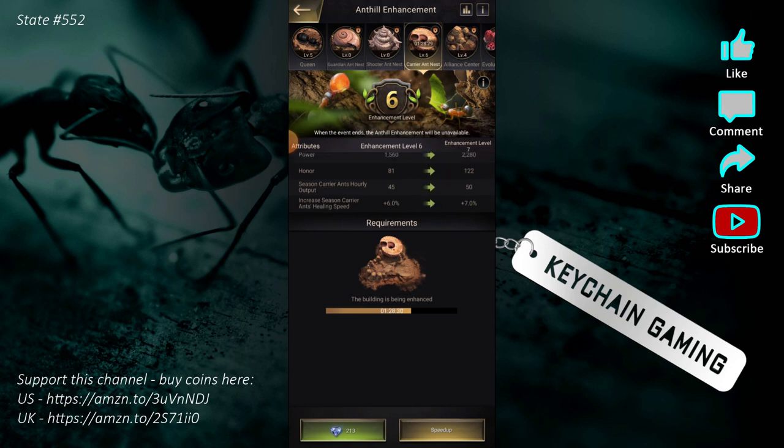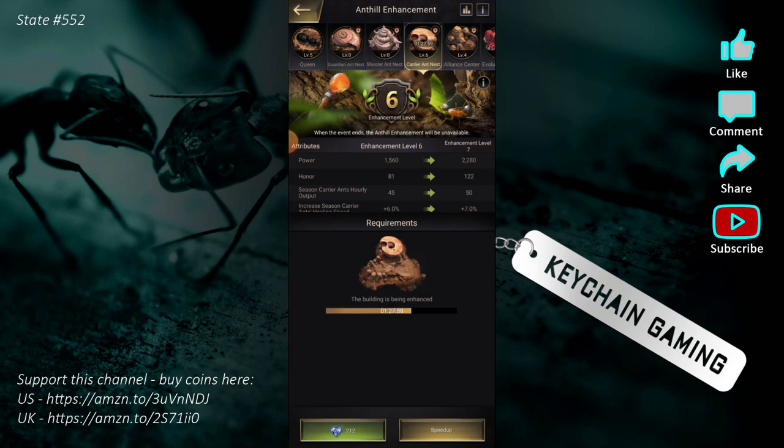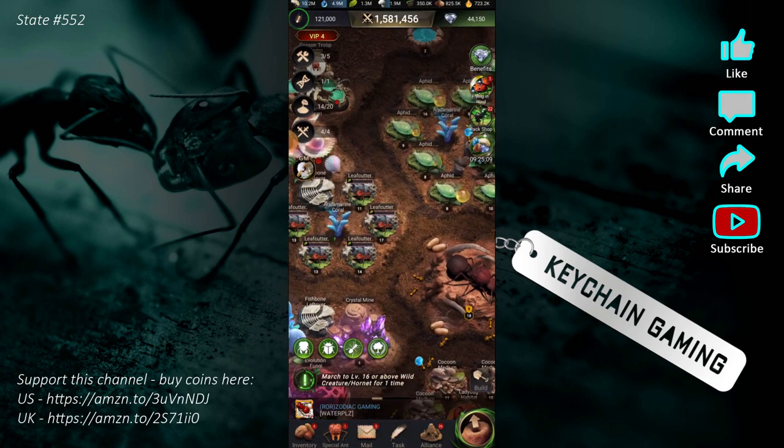You're going to gain the largest boost of your seasonal ants at the start from enhancing your nests. Looking at level 0 for Guardians — going from 0 to level 1 takes 4 minutes and 29 seconds and only 30 resin. It's going to start your season hourly output of Guardian ants at 20, so right off the bat you start earning 20 ants per hour. As you level that up, it goes up by about five each time.